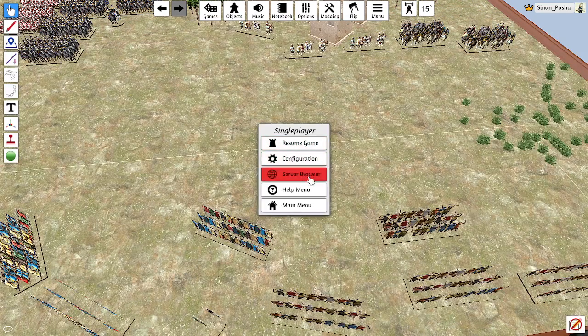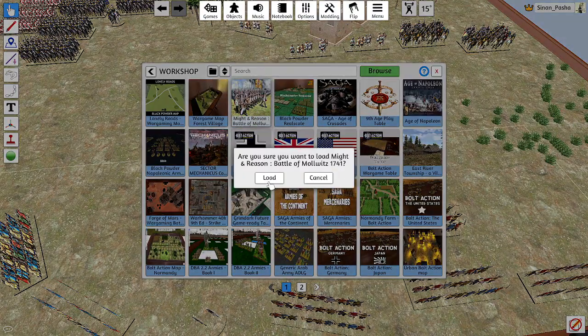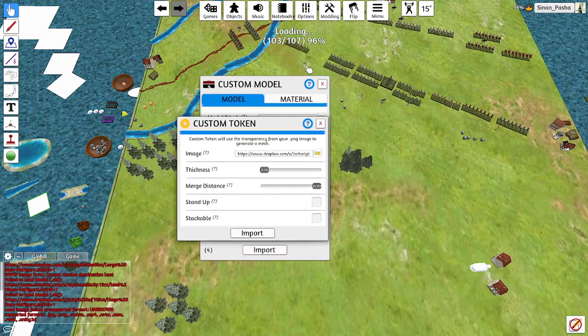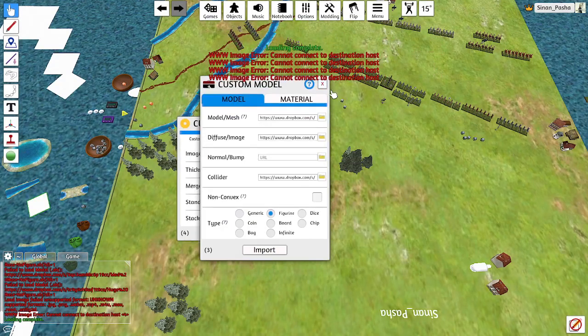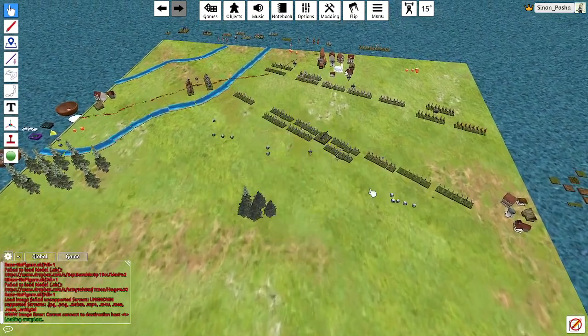I've been reading up on Frederick the Great, the War of Austrian Succession, and the Seven Years War recently. I found there's a TTS mod for Might and Reason, and this is what happens when things don't quite work. I'm getting all these error messages. A lot of these are hobby projects and the hosting gets forgotten about, so the assets don't load anymore.